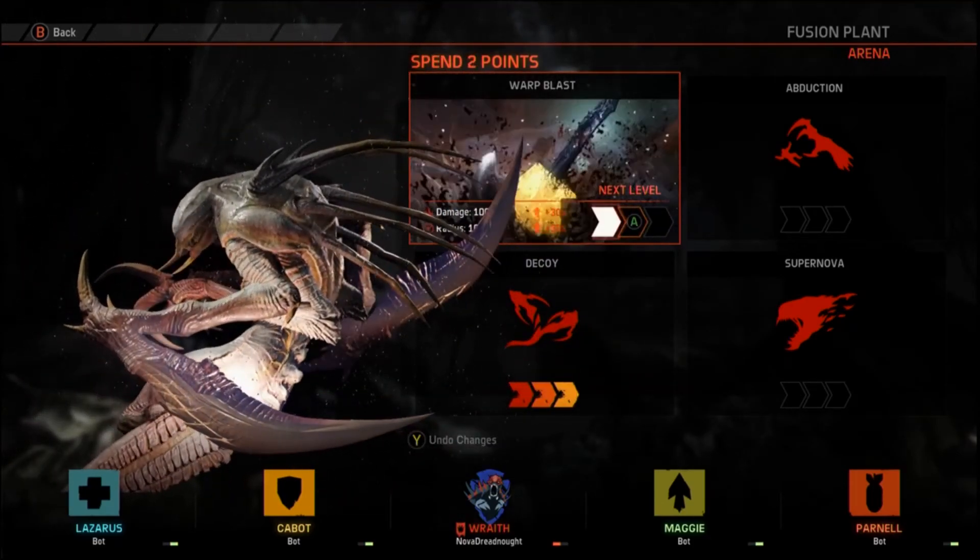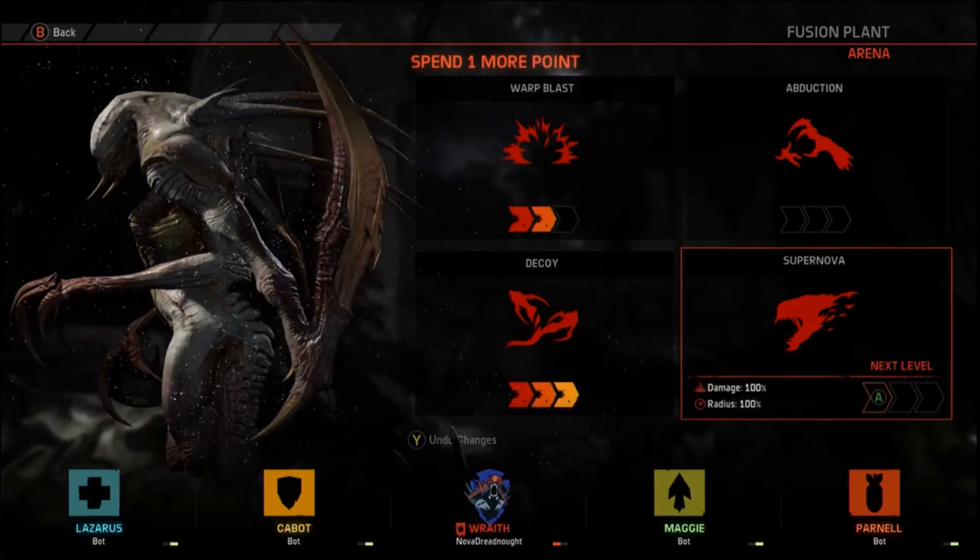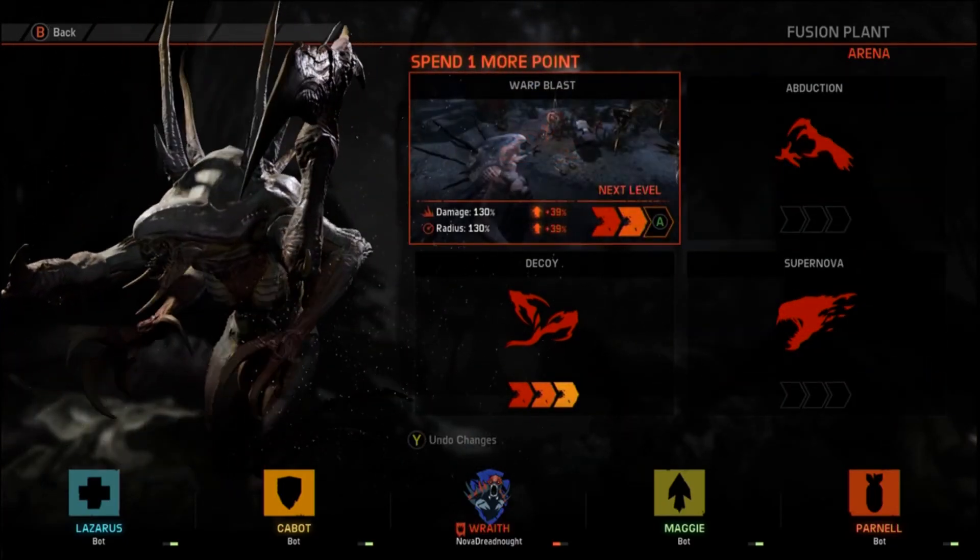I thought that going with the Wraith with level 3 decoy and level 3 warp blast was a good idea because I was mostly going to be hunting and running away.